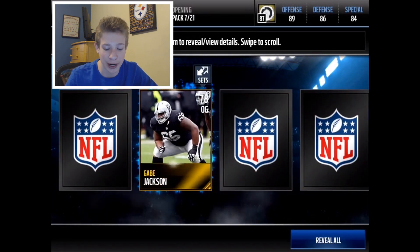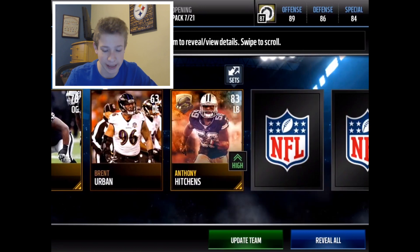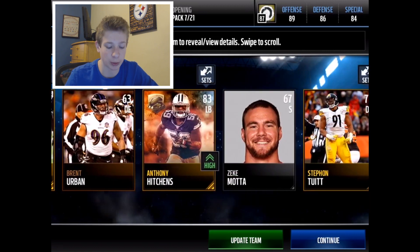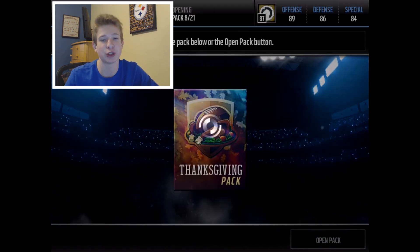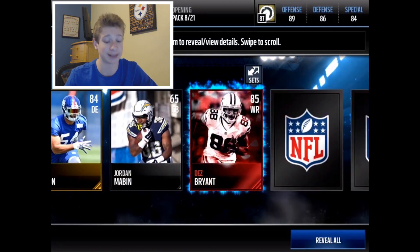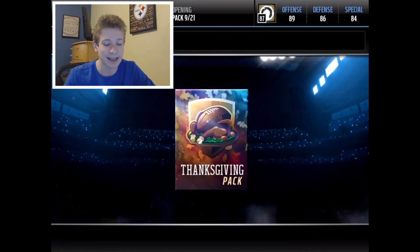We're getting close to being halfway through already, which is kind of terrifying because we haven't pulled anything too crazy yet. There's another decent one — Anthony Hitchens. These players that don't go in the set only go for about 20k, so they don't go for a whole ton. There's a random Des Bryant pull and a Chris Ivory.